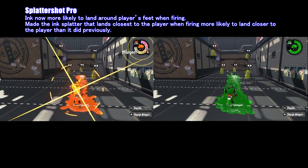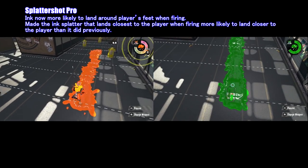For the Splattershot Pro, ink is now more likely to land around the player's feet when firing.